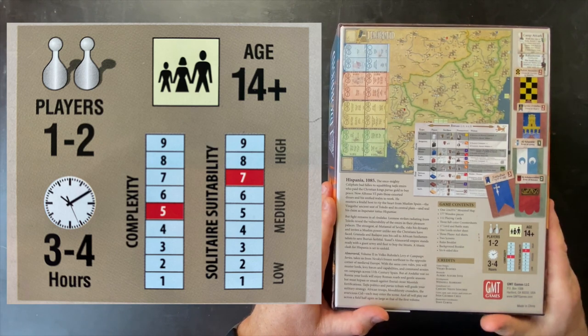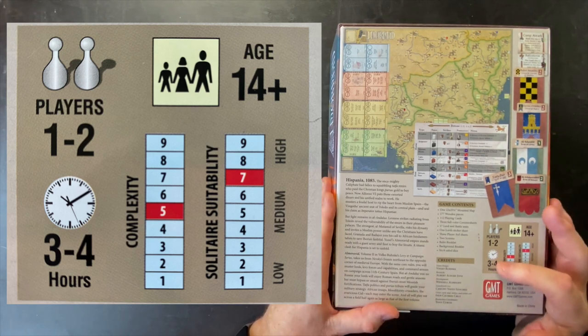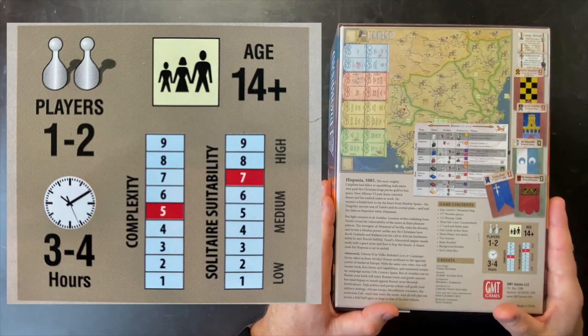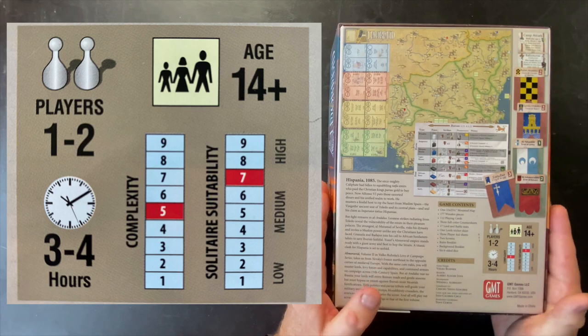The game is listed as a solitaire seven. There is no devoted solitaire mode, as there was not in the first game in the series either, but the game is very solitaire friendly. It says three to four hours for length, players one to two. I'm not quite sure where that number comes from because there's six scenarios - the shorter scenarios feel like they would go considerably faster than three hours, and the longer full campaign game feels like it honestly would go longer than four hours. There are six scenarios in here of varying lengths and some of them are quite short.